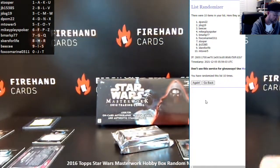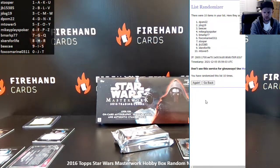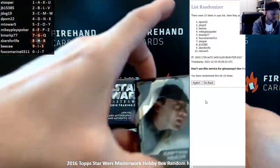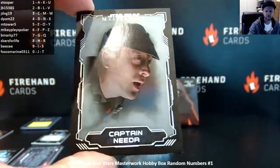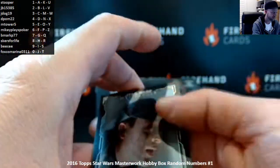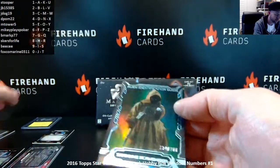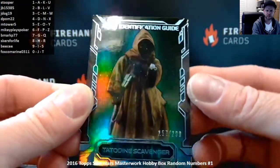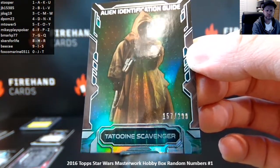Deepom22 gets Alan Harris as Bossk. Captain Nita — it's a hollow foil parallel, numbered 1 of 99. 1 spot is Stupor. We've got a green Alien Identification Guide of Tatooine Scavenger, 157 of 299. So the 7th spot on the serial card number — 7 — will be BMARP77.